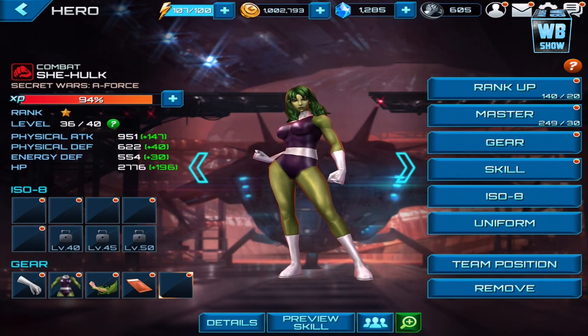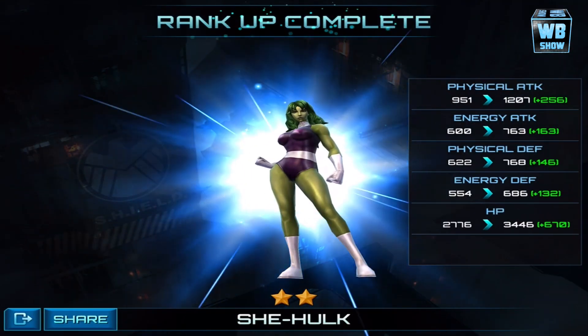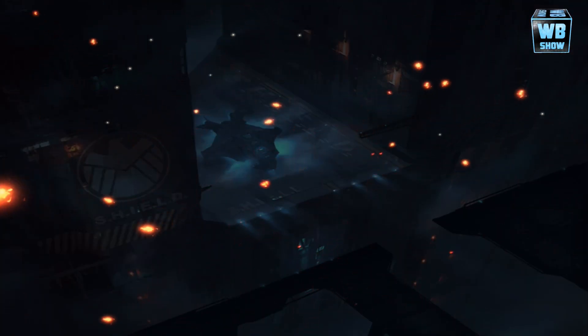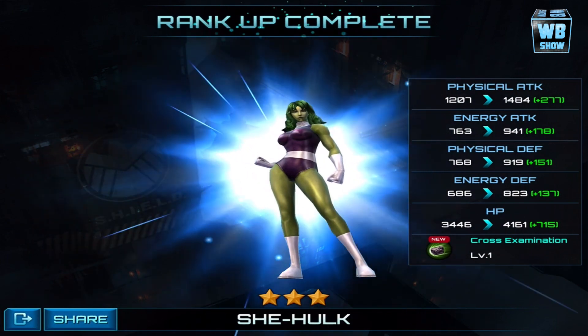At level 36: 951 physical attack, 622 physical defense, 554 energy defense, 2,776 HP. Let's rank her up — one, two, three. It explodes and reassembles — two-star She-Hulk. Nice increase of about 200. Let's keep going straight to four-star, we're not stopping. Three-star She-Hulk — increase of about 150 to 200, health now at 700.